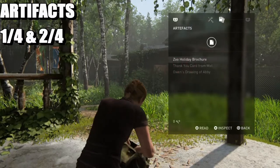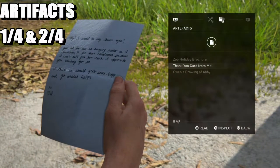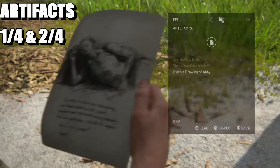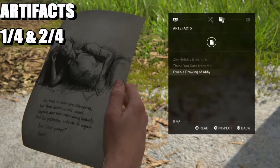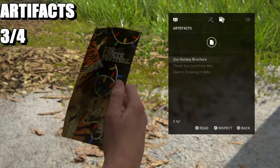Artifacts one and two are the thank you card from Mel and the orange drawing of ABBA. These first two artifacts are automatic — you get them without having to search.